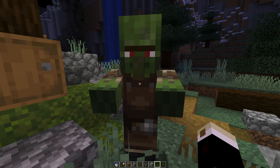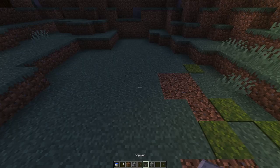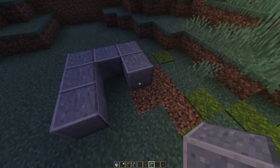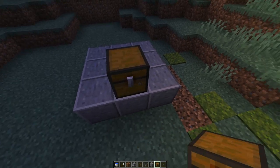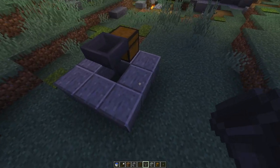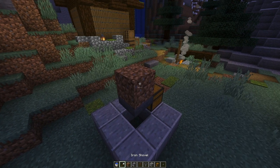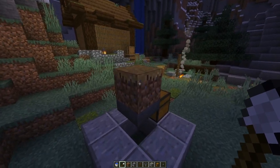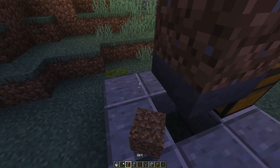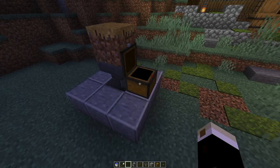I'm just going to make a small farm so we can get rabbit hides for bundles. It's basically a cow farm, you know, the old fashioned cow farm. There's nothing more to it than that. So if we do something like this and then we place a hopper pointing into the chest like this. And then we take a dirt on top and we make it into a path block, because when it's a path block and you drop things, and if you actually hit, you will see that it will get sucked up by the hopper.